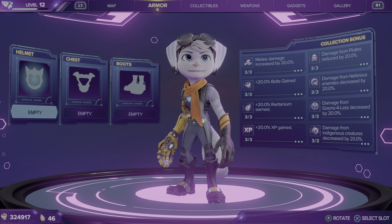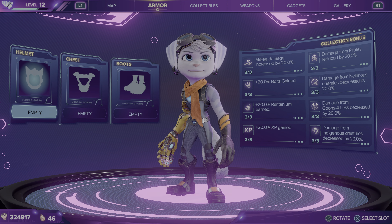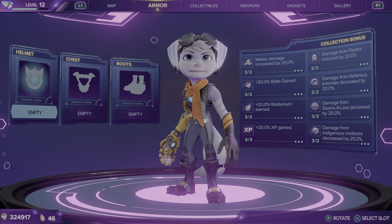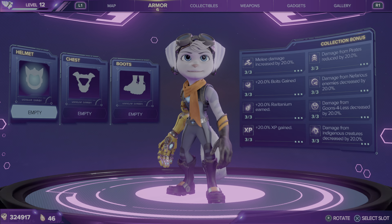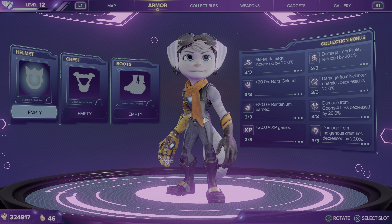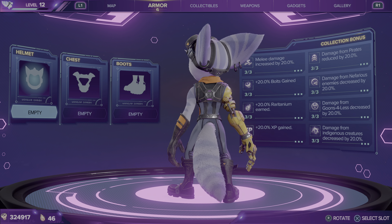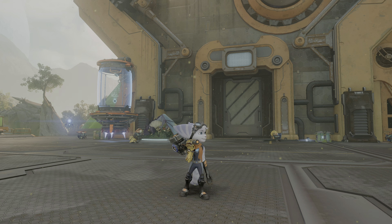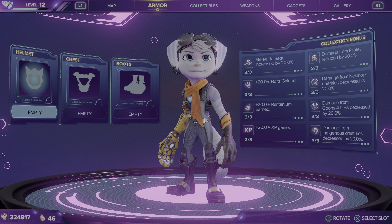Hey there, this is Axel with His and Hers Gaming, and today I am doing an armor showcase for Ratchet and Clank: A Rift Apart, the character Rivet. There are like 13 armors in the game — 5 that come with the deluxe edition, and then 8 that you can find. The 5 that come with the deluxe edition don't give you any benefits. The 8 that you find give you all the various bonuses that you see on the right-hand side. I'm going to show off the armor and do a quick once-around in-game, so that you see what you're playing with. I am doing all of this in 4K so you can see all the pretty details.